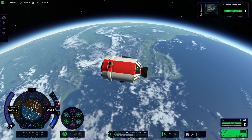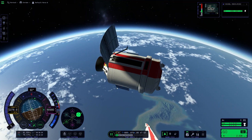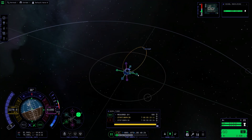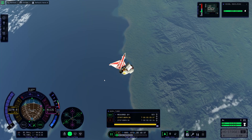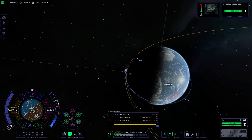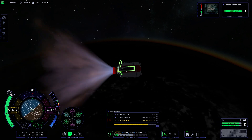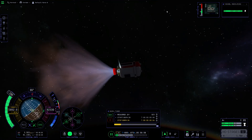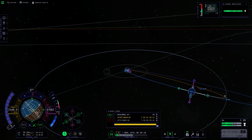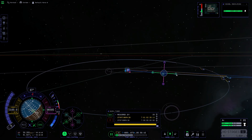Let's first deploy the antenna — it looks a little weird. We will be going to Minmus, because why not? Unfortunately we won't be landing on Minmus because I didn't put any landing legs — they wouldn't fit in that small cargo bay. So I decided to make this an orbital research facility in high Minmus orbit at 100 kilometers above the surface of Minmus.